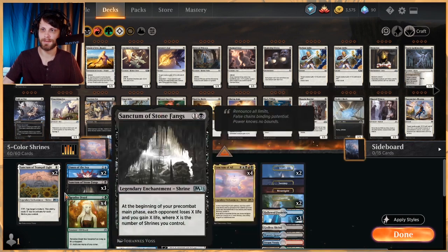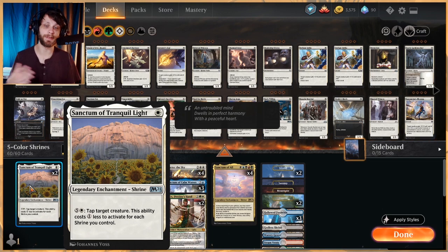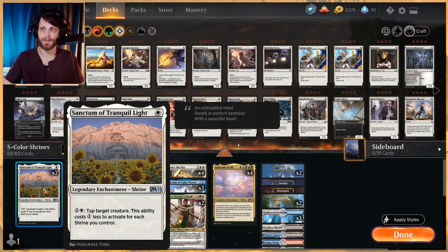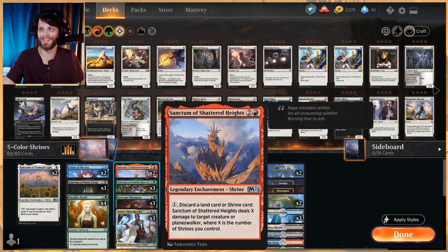The Shrines we have: Sanctum of Tranquil Light is our kind of turn one Shrine. You can pay five and a white to tap target creature, and it costs one less to activate for every Shrine you control, so it just gets cheaper. Not one of the best ones, but definitely useful with beautiful art. We also have Sanctum of Stone Fangs — one and a black. At the beginning of your pre-combat main phase, each opponent loses X life and you gain X life, where X is the number of Shrines you control. Very, very good — this is probably the one we win on most often.